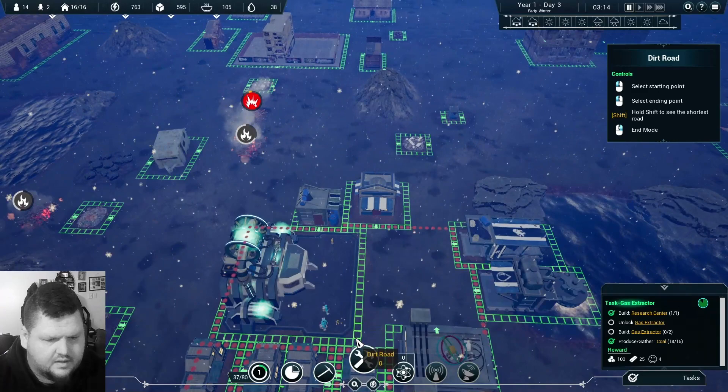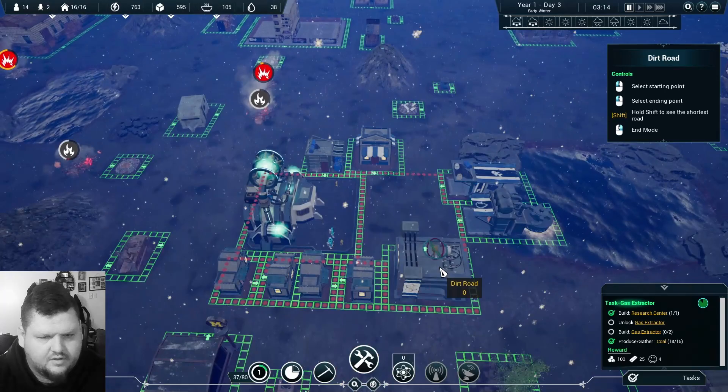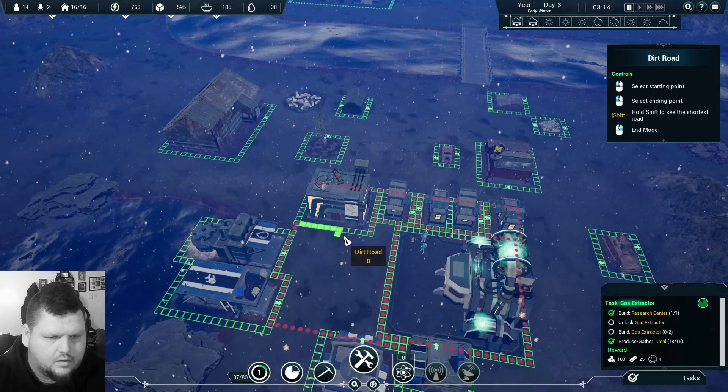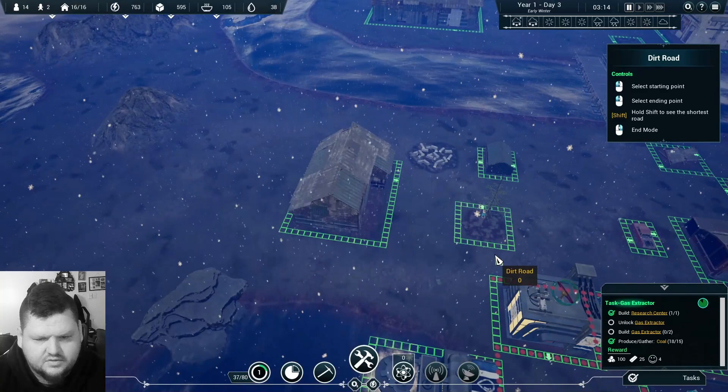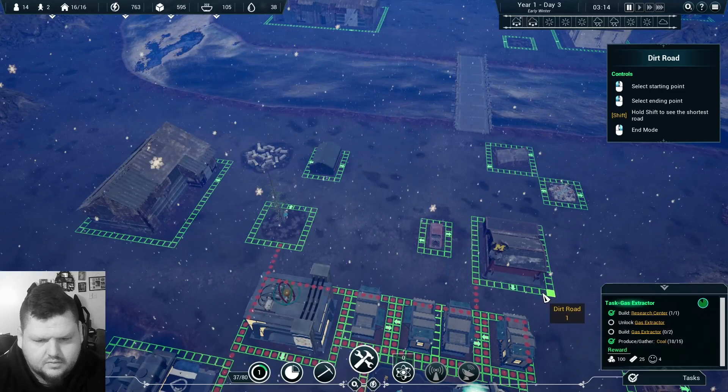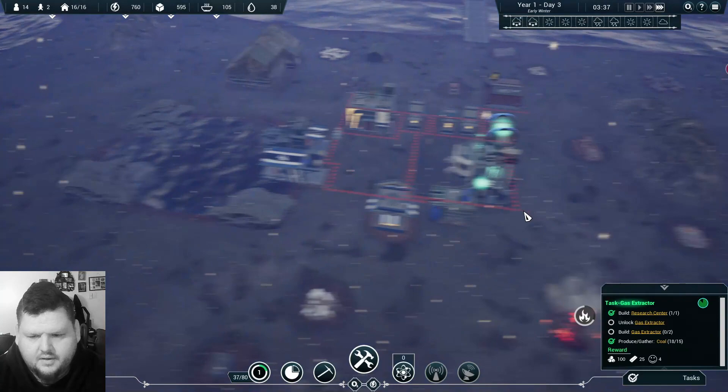We'll add another road right in front of the main building to connect everybody into the canteen — just a little double-up there. Keep going. We should also make a road out to this tree. Yes, we can. And we should add a road here because our people keep going to collect things and that's the front door. Let's speed up.